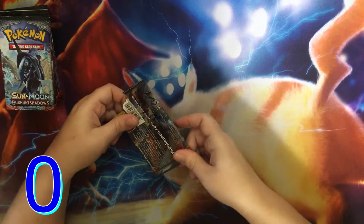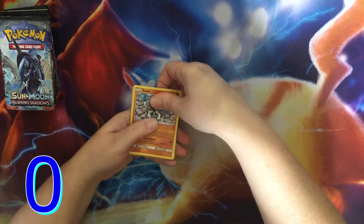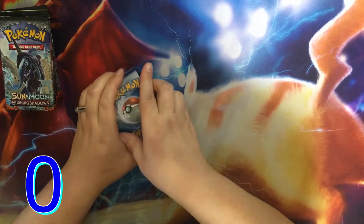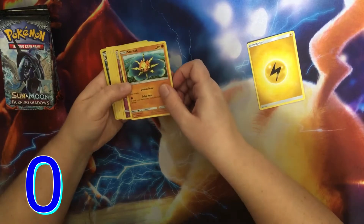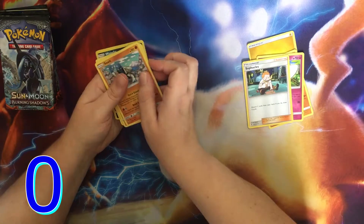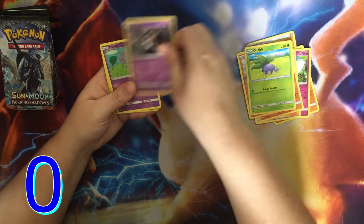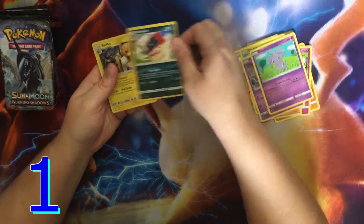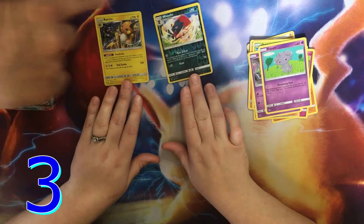Starting off with a white code, so that means I do my four-card trick — go back, turn it over, and four to the front. We have an Electric Energy, Solrock, Ribombee, Sophocles, Sawk, Mudbray, Oddish, Duskull, Espurr — oh, it's a kitty! Weavile, which is a reverse rare — that's one point. And look at this holographic Raichu — so that's three points total for those two cards.